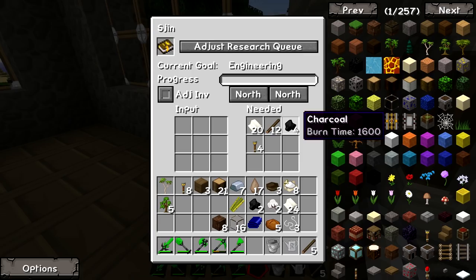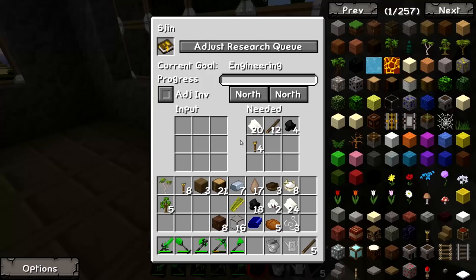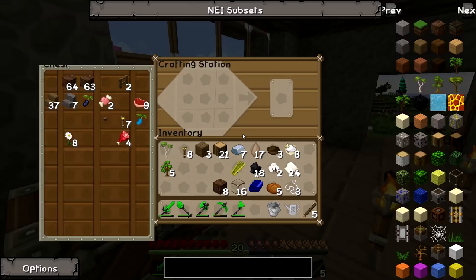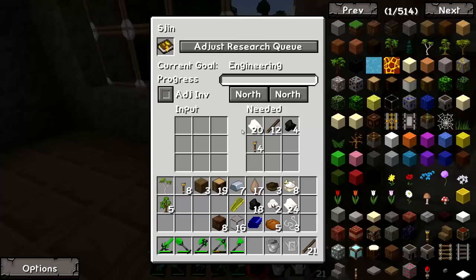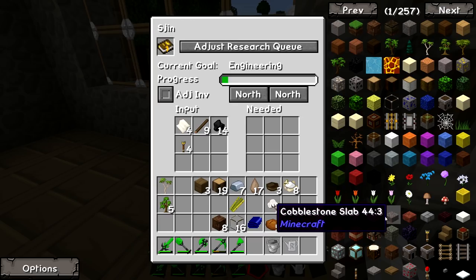Let's see - we need paper, sticks, charcoal again, and torches. We've got loads of charcoal and 21 sticks which should be plenty. Sticks in there, eight torches, charcoal in the top right, paper in the top left - and here we go. Is it going to work? Yes! It's starting to learn Engineering - fantastic!